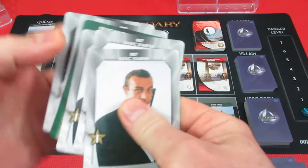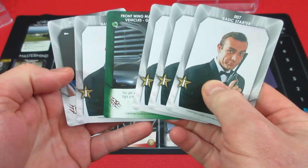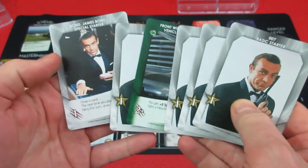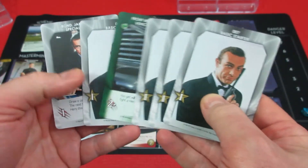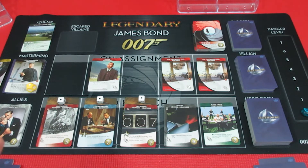Five more cards for Sean's hand tomorrow. He's got some basic recruit starters and the front wing machine guns again - two, three attack plus draw a card. If Goldfinger doesn't mess us over, that's the end of Sean's turn. Moving on to George to end the episode.